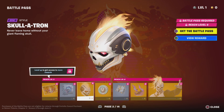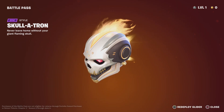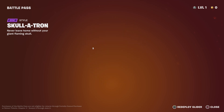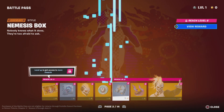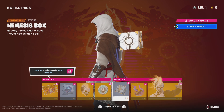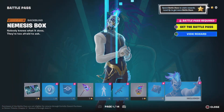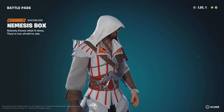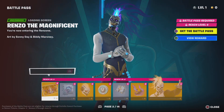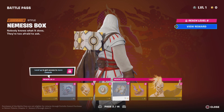Oh, now this is pretty cool. This is a glider. Let's redeploy it one more time. Got some more V-Bucks — that's how it usually is, we get V-Bucks. The Nemesis Box. I thought we already saw that. Is this a different style or something? This one's blue, the other one's yellow. I don't really know what the difference is.